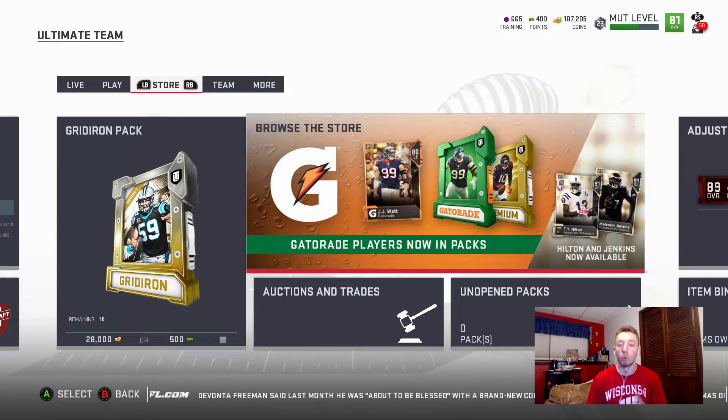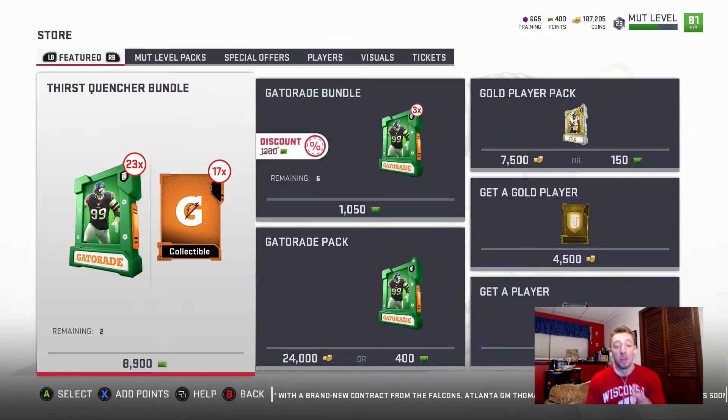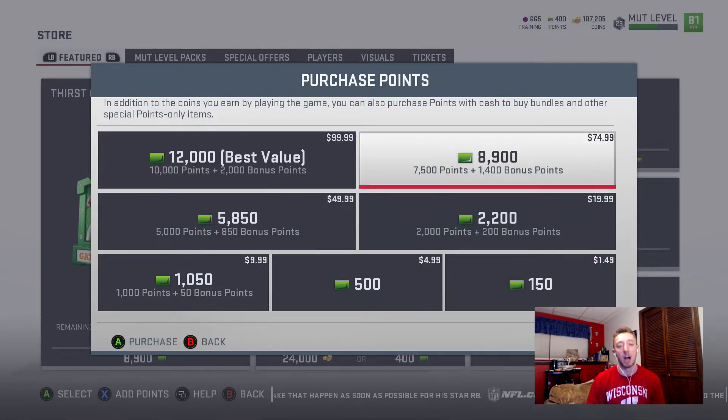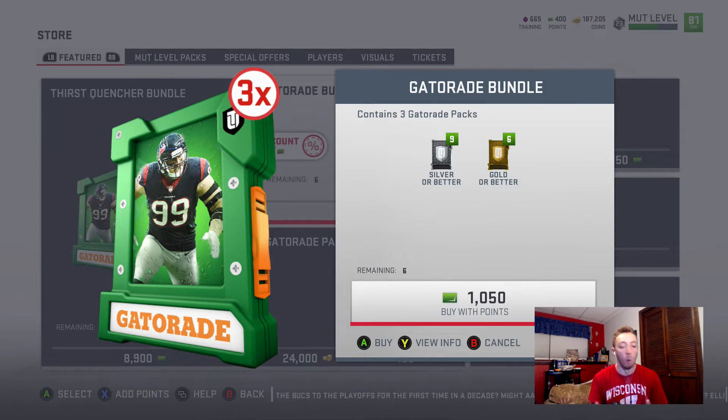The Gatorade promo is back — it usually shows up every year with Madden Ultimate Team. I like it for the really nice players you have a chance of pulling. I'm going to head straight into the store. Now the Thirst Quencher bundle is a lot of money — about $75. I'm not going to buy that today, but I'm definitely getting the smaller Gatorade bundle, which will only cost about $10.